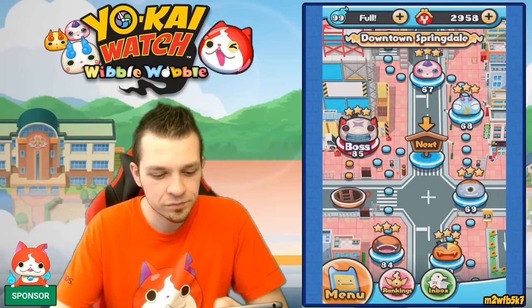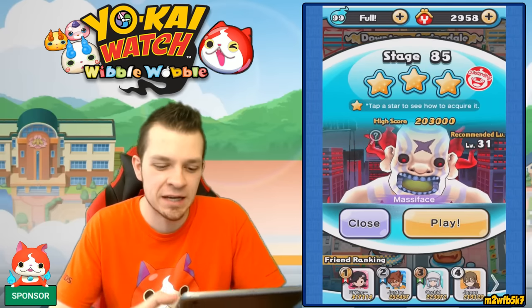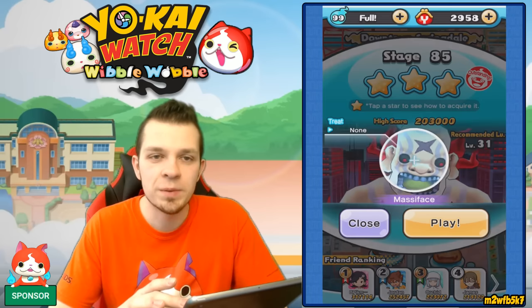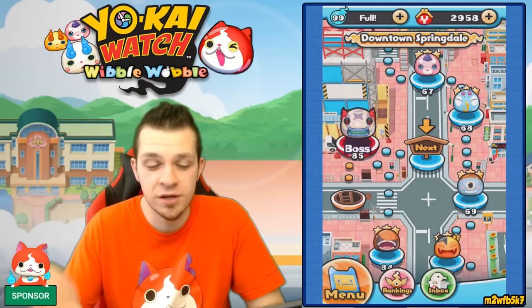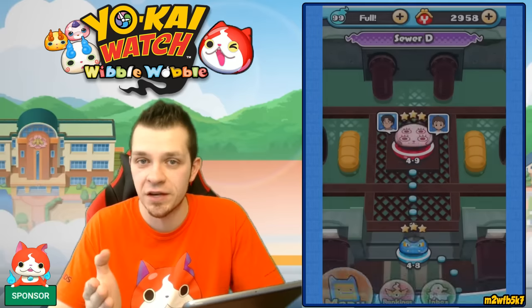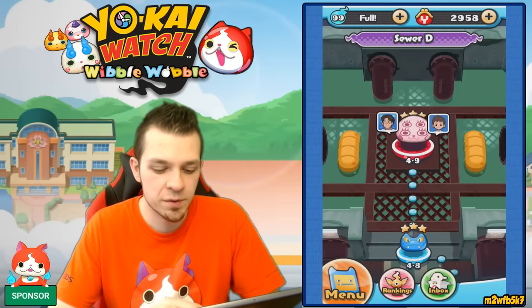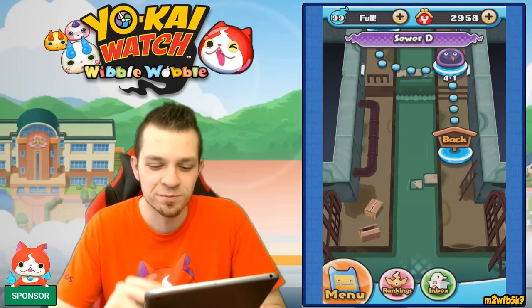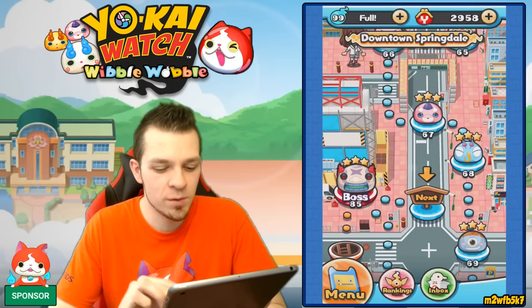Moving on we have the boss Massiface — he's got a gigantic face and is probably the biggest Yo-Kai. Beat him within 230 seconds to have access to Sewer D. In the sewers over here you can get I4, which is pretty cool. That's Sewer D.